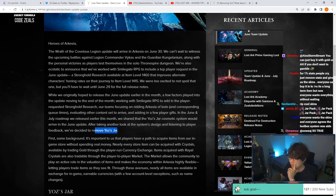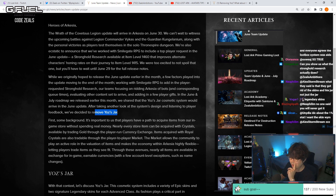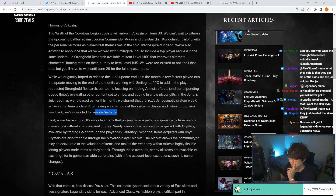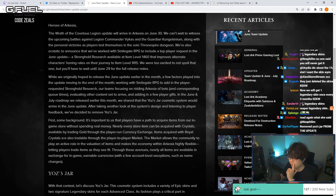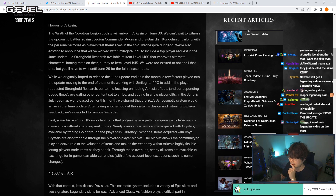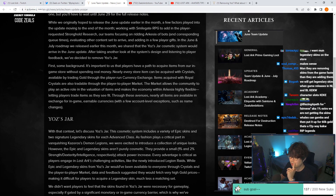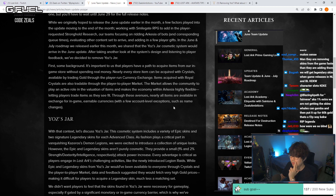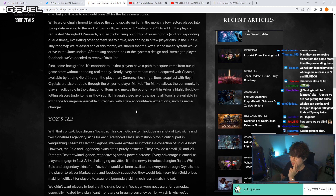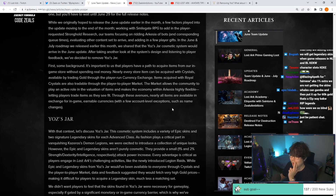They've decided to remove Yoz's Jar. First, some background: it's important to them that players have a path to acquire items from the in-game store without spending real money. Nearly every store item can be acquired with crystals, available by trading gold through the player-run currency exchange (F4). Items acquired with royal crystals are also tradable through the player-to-player market, with a few exceptions like character slots and name changes.